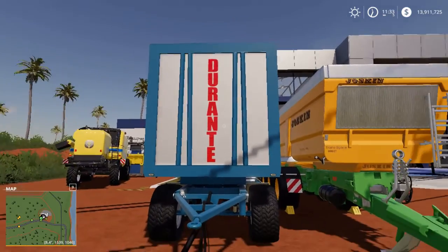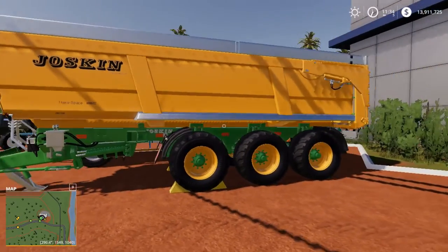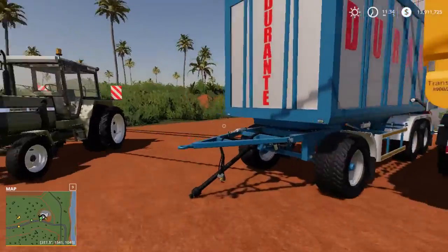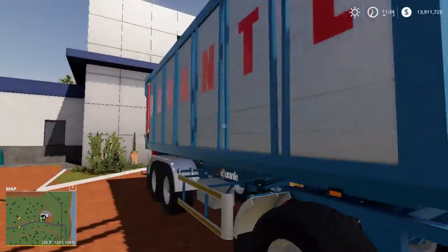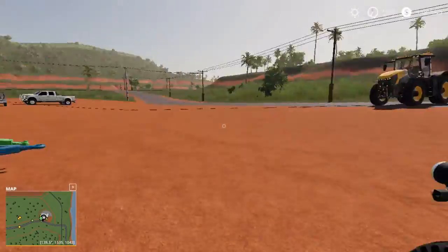For that same amount of money, you can get this Jaskin trailer here, which can hold 31,000 liters. So for spending no more, you can get 14,000 extra liters with this one. Yes, it can be a little bit of a pain to back up sometimes, but that's a small price to pay for such a big improvement.